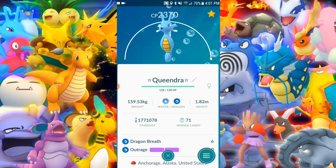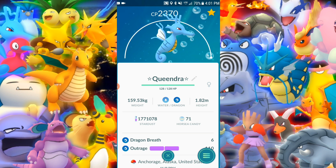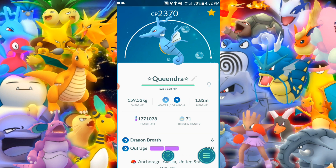Kingdra — which I named Queendra because it's a female. Sadly at 2370 CP, that's pretty weak, but it has pretty nice defense and can dish out damage. Back in the day with level 10 gyms, this thing was taking out Dragonites with its eyes closed. Kingdra is a neat Pokemon — looks awesome. When it first came out I thought it was hideous when I was younger, but it's grown on me and I do not think that anymore. It looks amazing — and it also says 'Hi' on the side of it!